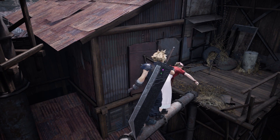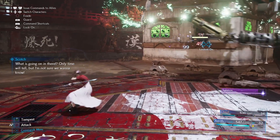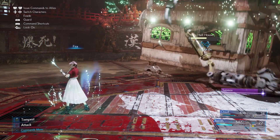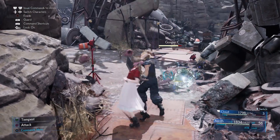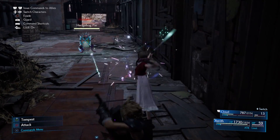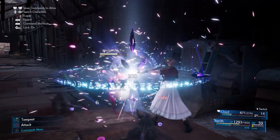Aerith is your last party member and is a long-range attacker who focuses on both offensive and support spells. She can be a good damage dealer or a good healer or buffer depending on how you want to use her. Holding Square has her casting a lengthy magic combo that can damage multiple enemies when facing a group, casting extra magic at surrounding enemies. Her unique ability is Tempest — you can press it once to shoot out a couple shots of magic, or charge it to unleash a powerful single attack.